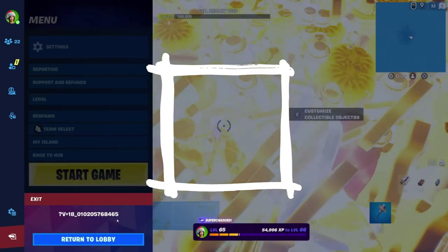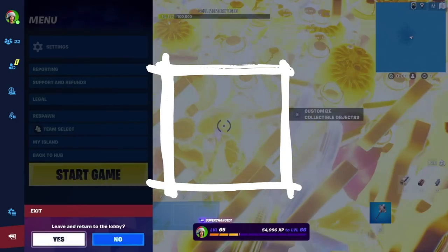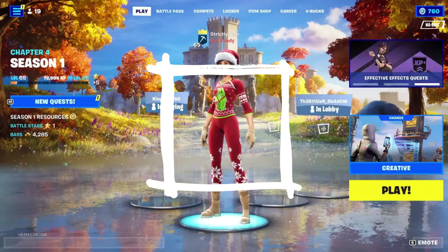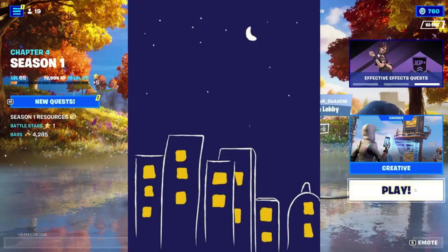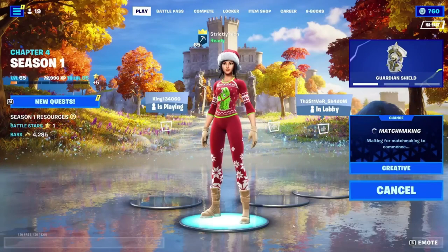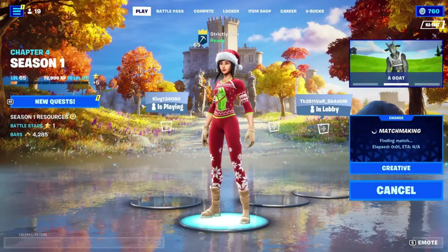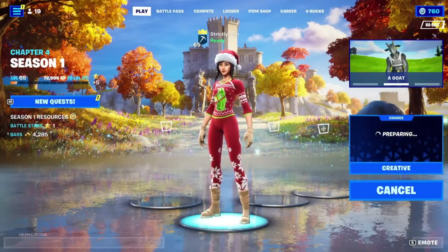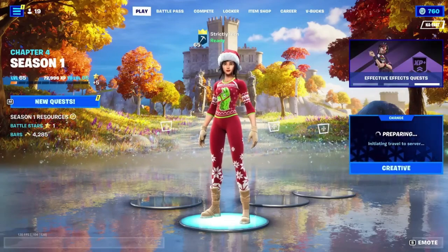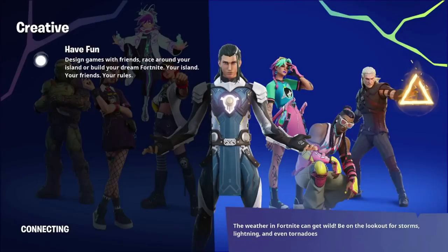Guys, we just did the first V-Bucks glitch of Fortnite Chapter 4 Season 1 in 2020. They removed my code because I'm helping you guys with these glitches. All you guys have to do is leave a like on the video, subscribe to the channel, comment down your epic. You don't even have to use my supporter creator code because it has been taken down. Let me know right now if you guys are sad about that. Type hashtag free strictly tech as I am trying to figure out things with Epic Games.